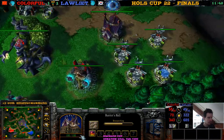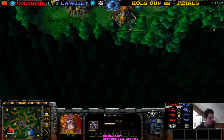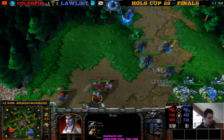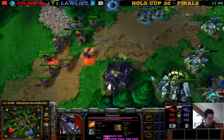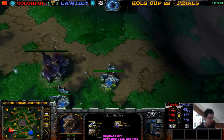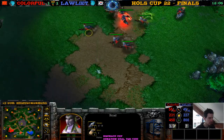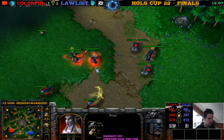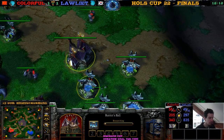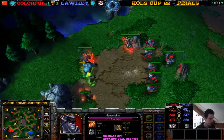We're getting the upgrades here for Loliath. Colorful going over 50, going to 58 supply. Does he already have Auto Vision? The light is getting Auto Vision after the armor upgrade. I don't think he has Auto Vision — no he doesn't. No Auto Vision here for Colorful, which is a mistake of course. Oh, he's getting Moonwell Spring — okay, maybe after Moonwell Spring we'll get Auto Vision. He's getting an Ogre.